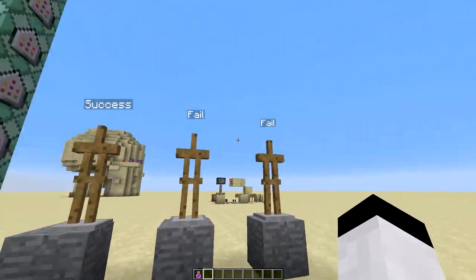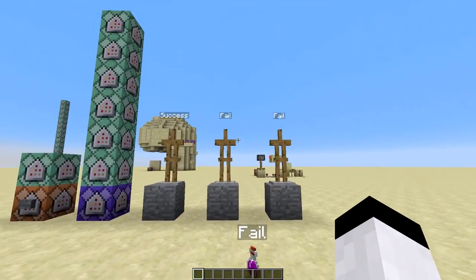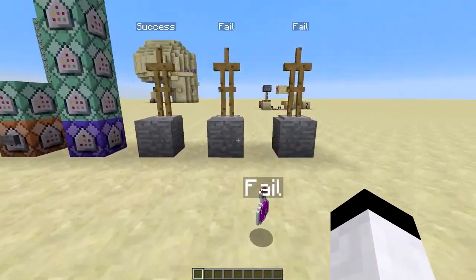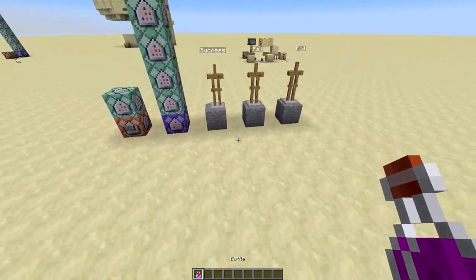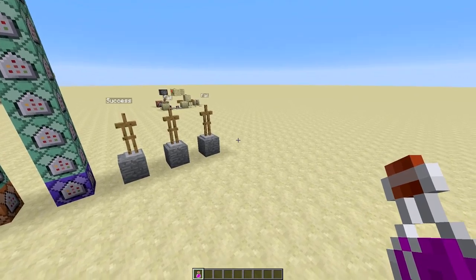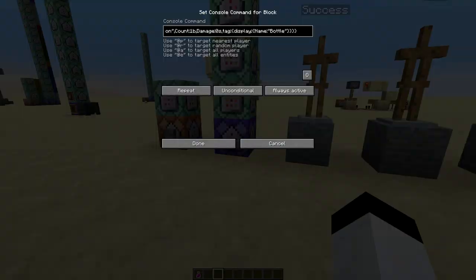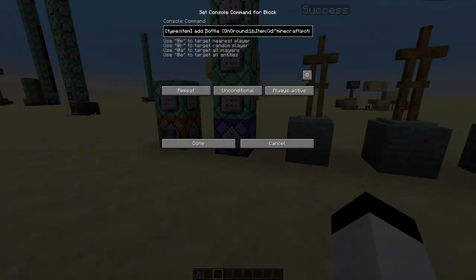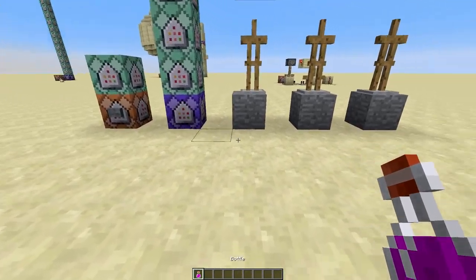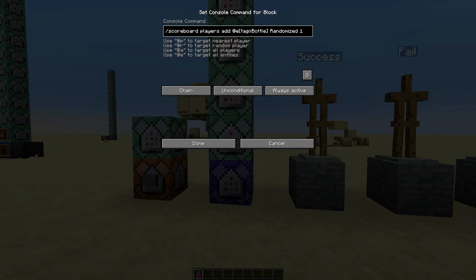I might make this into a one-command bar too, if you guys want me to. So we've got these three armor stands here which have different names but the same tags tied to them. This one is success, fail, fail — so as you can see, we have a higher fail rate than success rate.